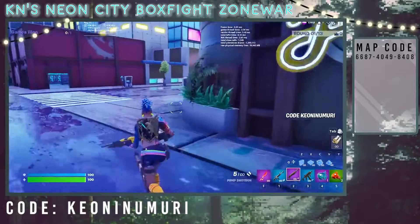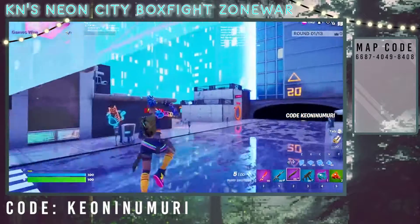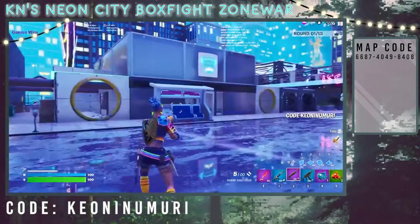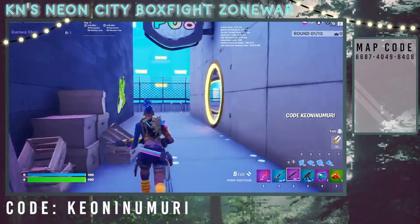Today I'm sharing with you one of the recent maps I published. It's a box fight zone war and you can see the code on the right side of the screen so you can grab a group of friends and head on in to play. The idea was to make a neon city with five different areas to play in. What you're seeing now is the zone war portion of the map in the main city area. There are also three box fight areas and a low gravity shotgun area.